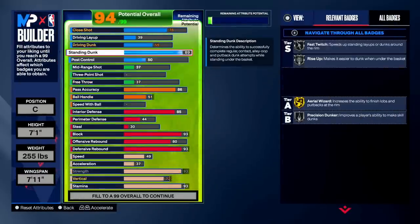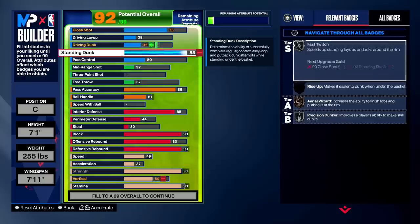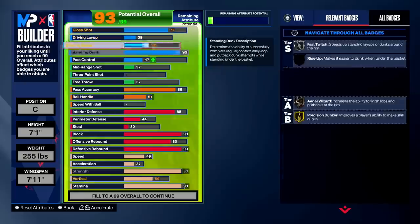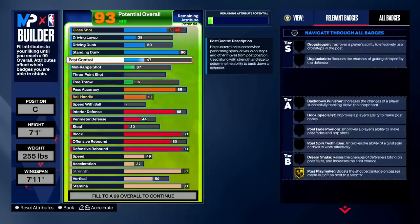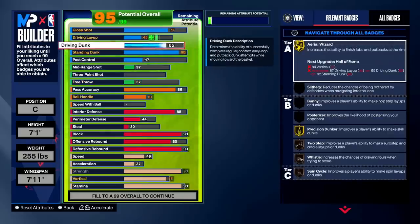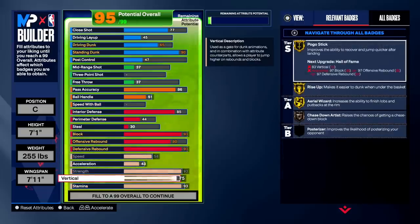I ended up going to 7'1, adjusting the weight to get 99 strength at minimum weight, then maxed the wingspan which put max strength down to 93 — which is fine for center builds. The stats filled in based on the last build. I'm a 94 overall so we saved a lot. I put standing dunk up to 90 for contact thresholds. What I noticed when we were playing is that taller centers don't need nearly as much strength as shorter centers because a lot of those strength advantages already come with being tall.